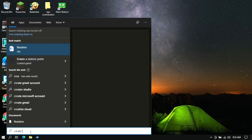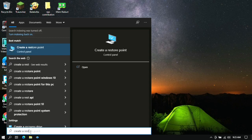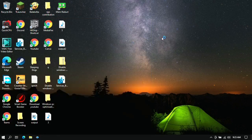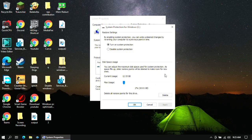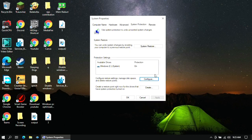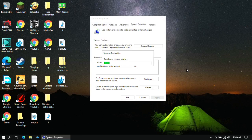Open the search box and type 'Create a restore point', then click on it. Click on Configure and set its value to 2 to 3 percent depending on your current usage. Then click Apply and OK, then click Create and name it whatever you want. Click Create — this could take some time.